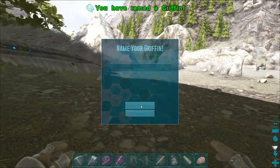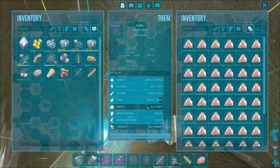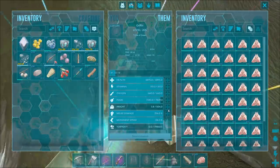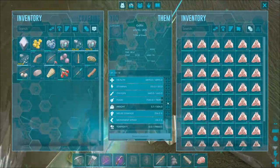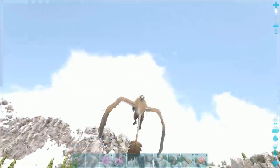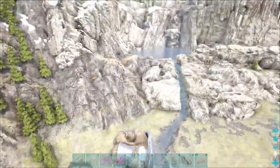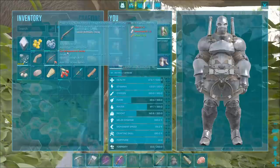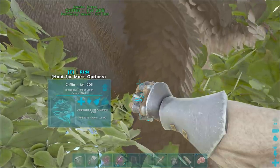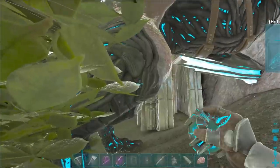Our griffin is finished taming. Let's see what its stats came out to be. That health actually looks pretty good. The weight's alright, about the same as my mana. The stamina doesn't seem too amazing, and neither does the melee. It looks like a lot of points went into food, which is kind of disappointing, but it's alright. I'm actually really happy to have a griffin now. I can fly around and do so much more - some actual picking, stand up on its back and grapple. Now that we have our griffin tamed, let's go ahead and cryopod this puppy up and go try to find something to raid.